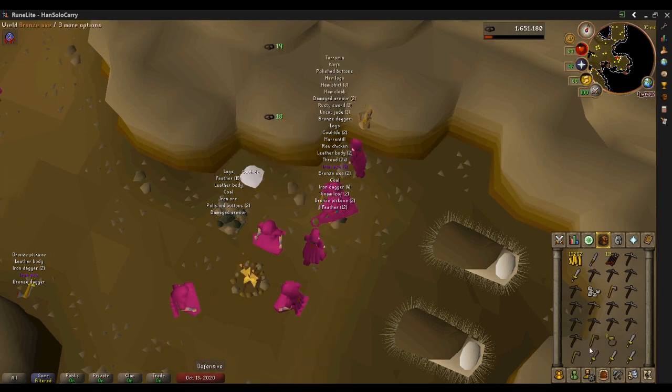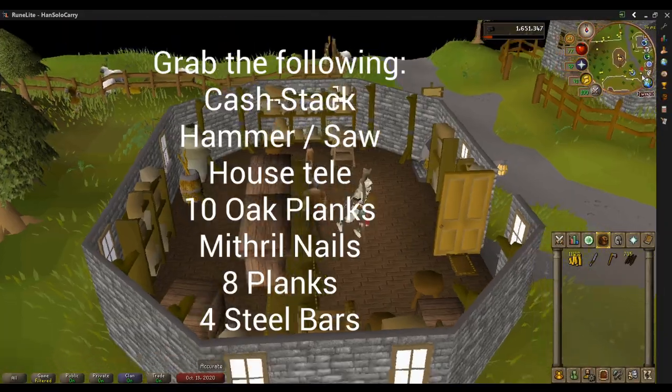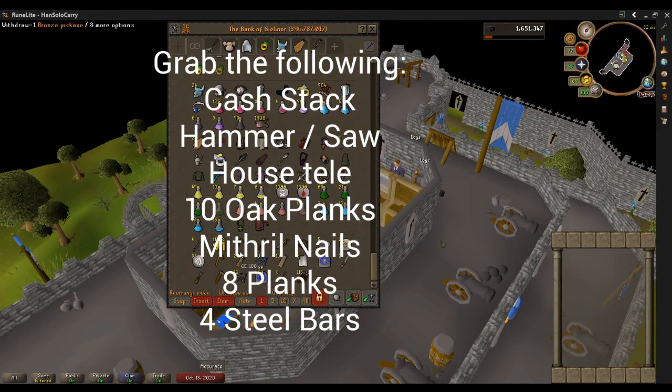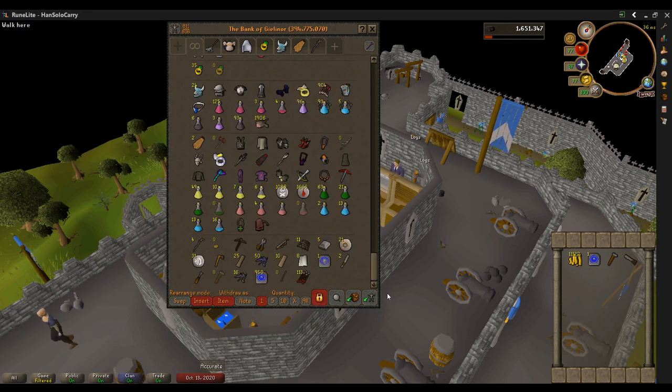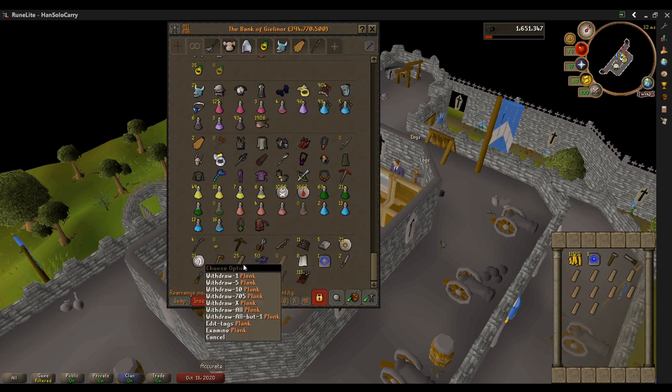Just going to fill a few more inventory slots to make sure I have enough cash. We're about to start the construction grind — you'll see me pick back up with about 11.5k in my inventory. Grab the following: your cash stack, hammer, saw, house telly, 10 oak planks, 8 regular planks, your stack of mithril nails, and 4 steel bars. This is basically just to do one good full construction trip, and this is enough to get you to 25 construction after the Daddy's Home quest.